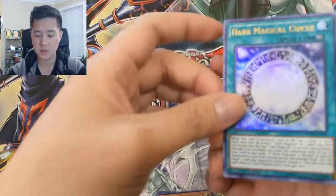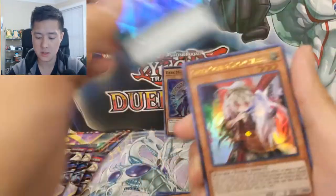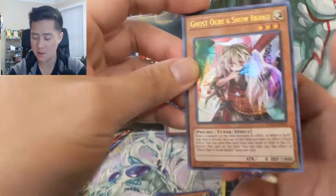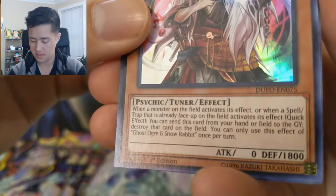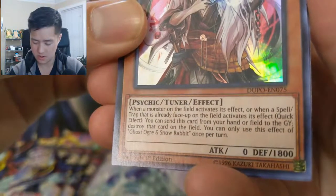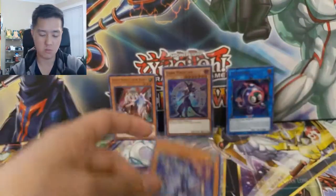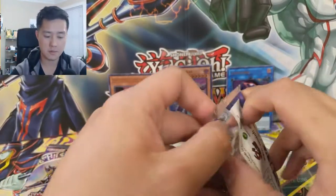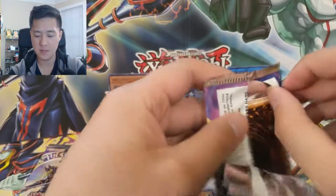Dark Magical Circle — this might be the first one of those. Dark Magic Twin Burst. Ooh, Ghost Ogre and Snow Rabbit — so we got our first hand trap, and this one is for spell or trap because it's already face up. Very cool. Tune Magician, Magical Girl, and Amorize Rosemary. We got one hand trap — not the best one, but we'll take it.